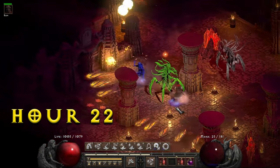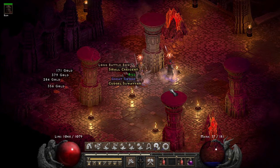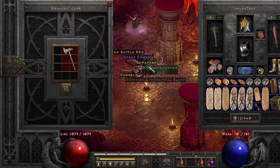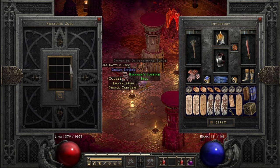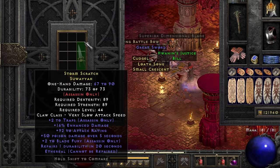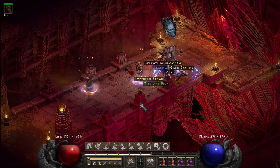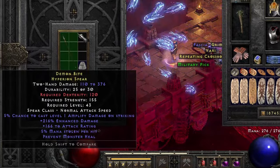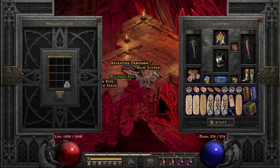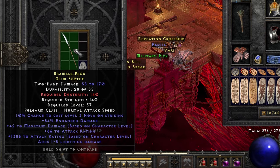Baal and his minions in the Worldstone didn't provide much in Hour 22, which was quite unfortunate. There were a few wildly random rares though — a Small Crescent with crazy attack speed and plus damage based on level, another Suea with plus two to traps, two more to Blade Fury, and it's ethereal with auto repair. A Hyperion Spear with crazy damage and the chance to cast Amplify Damage, and a Grim Scythe with plus max damage based on level and an absurd amount of attack rating based on level.